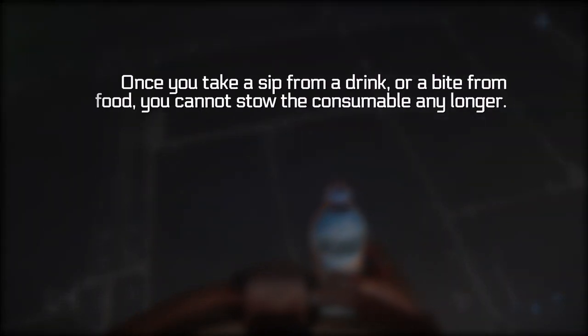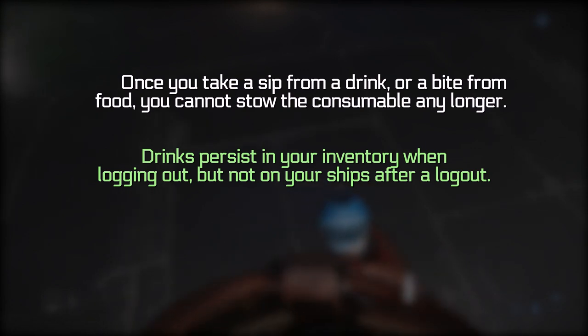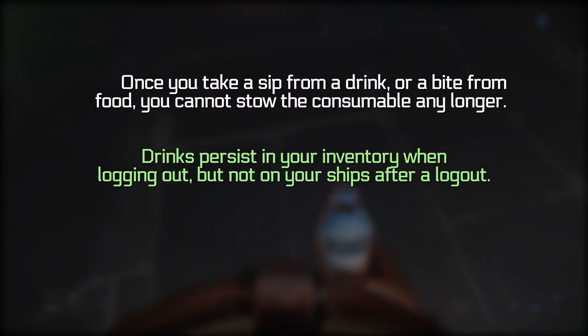Once you take a sip from a drink, you cannot stow the drink any longer — you have to finish it there. This also applies to food. Drinks persist in your inventory when logging out, but not on your ships. If you drop food or drink in your ship, it will disappear if your ship is stored, as far as I can tell.